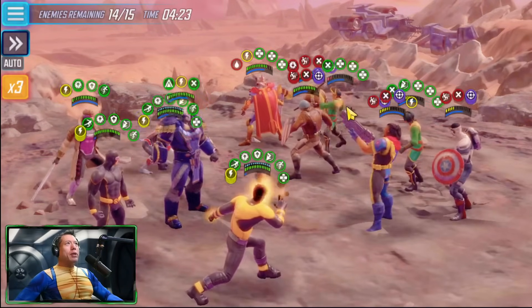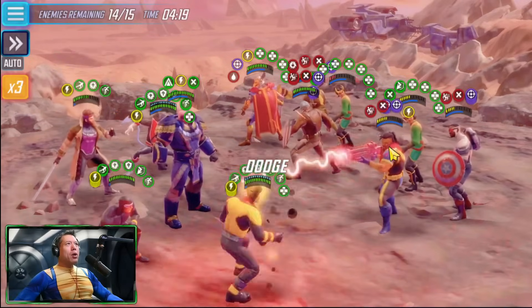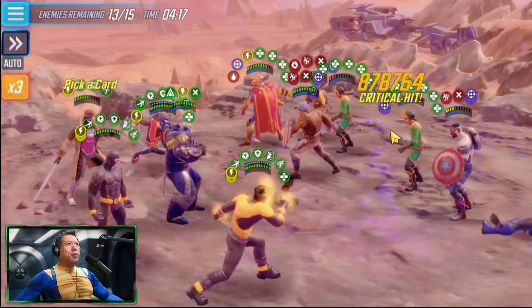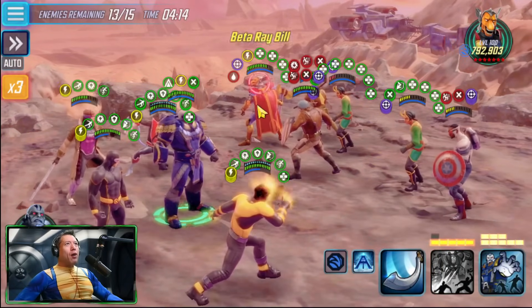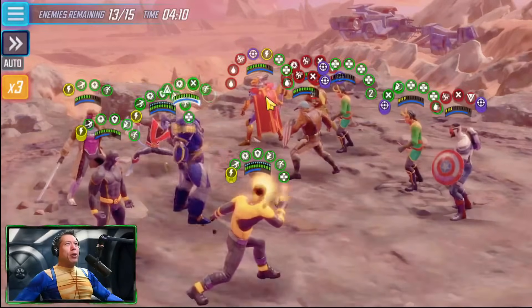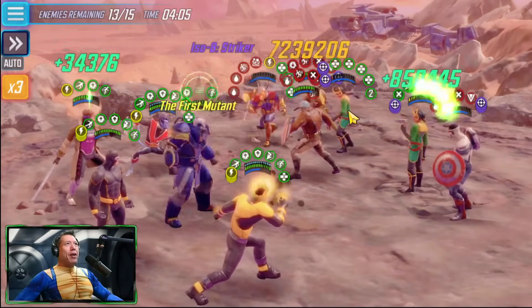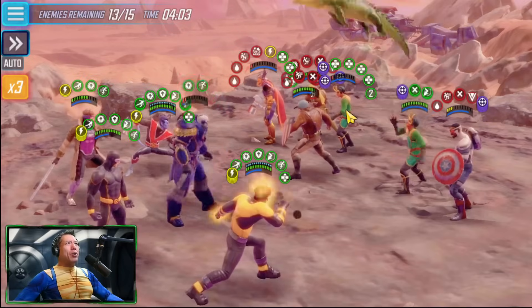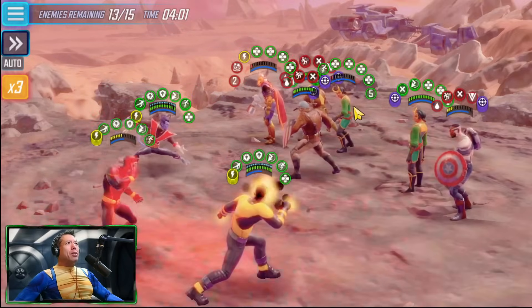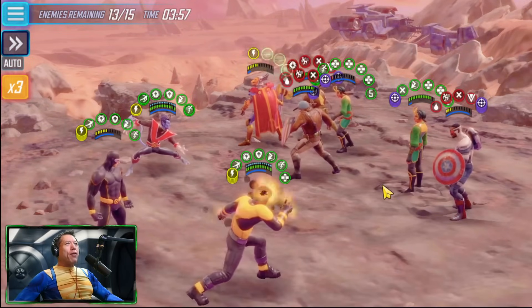If only Sunspot had survived that first node, he'd have had a few extra charges. 12 charges remain. Going with the big ultimate — should take out Falcon and Kid Loki. Both of them are almost dead, one in red, one in yellow. Sunspot dodges a big retaliation hit. Trying to take out Beta Ray Bill. Beta Ray Bill is not going down — and Apocalypse and Gambit go down as Team Loki throws everything off.